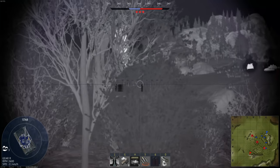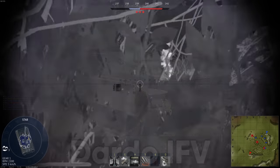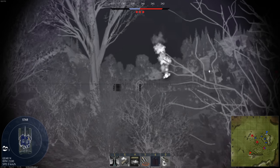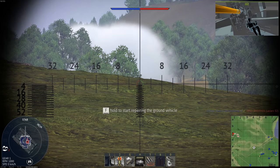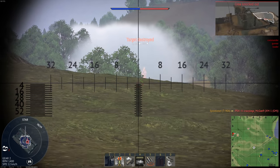Unfortunately for Italy, they have no more options for MBTs. They could receive the Dardo IV though. It's got a fast-firing 25mm cannon, will be fairly mobile at 24 horsepower per ton, and also has Spike ATGMs.